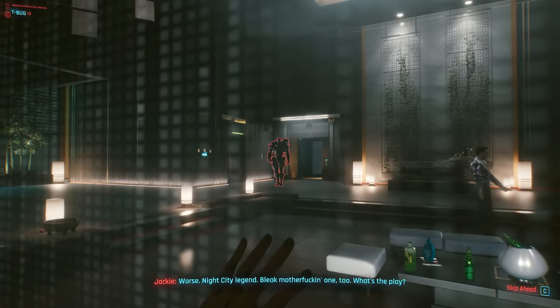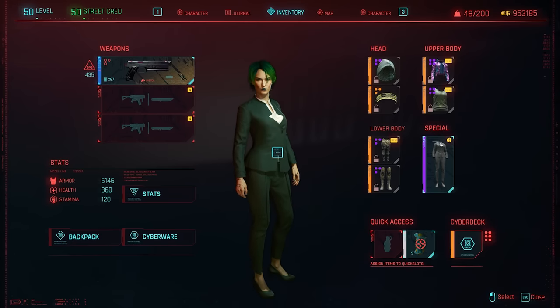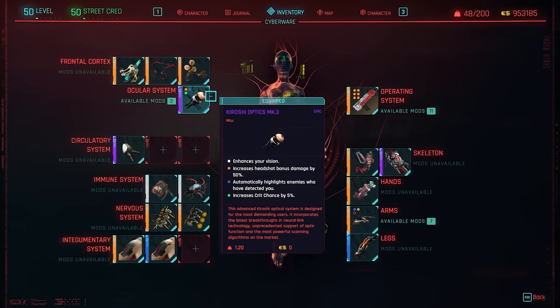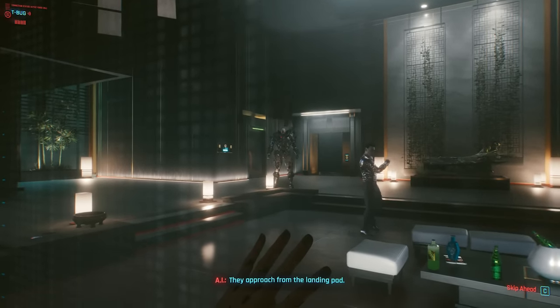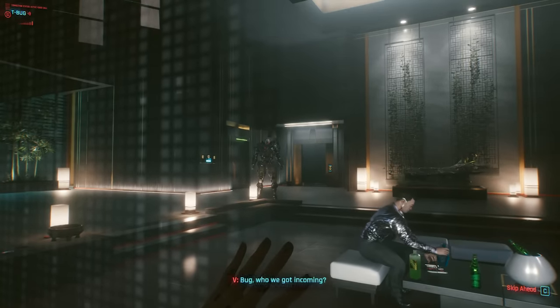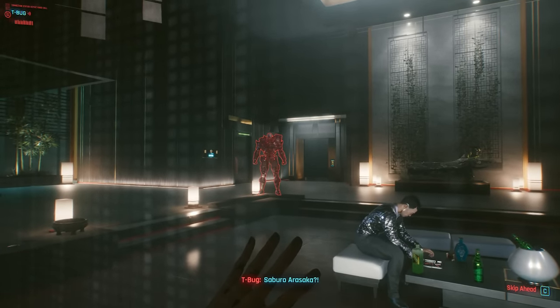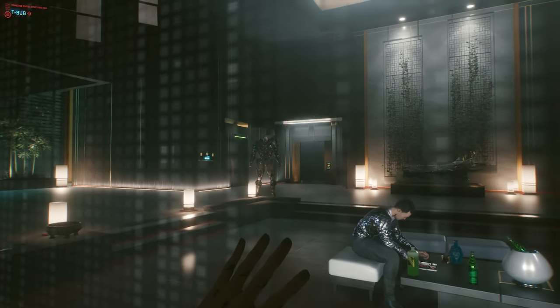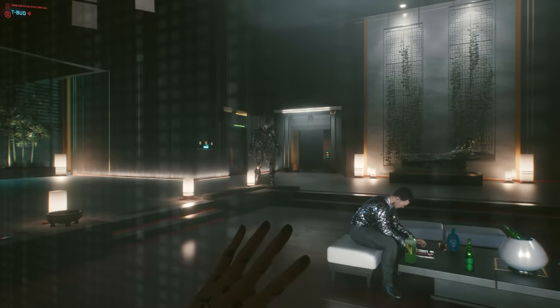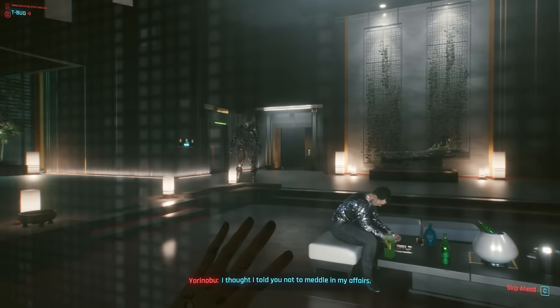Adam Smasher is now in a red outline. There's a cyberware install called a threat detector that automatically highlights enemies who have detected you, and it automatically highlighted Adam Smasher. So he knows we're here, right behind this wall. A lot of people theorized that he knows all along that you're behind this structure but doesn't say anything because he doesn't consider you a threat - which makes no sense because he's Yorinobu's bodyguard, so he should say something.